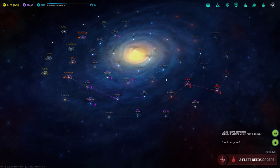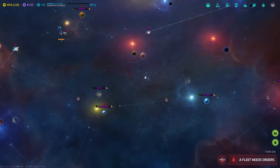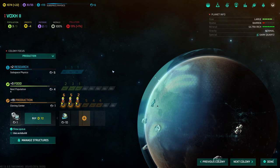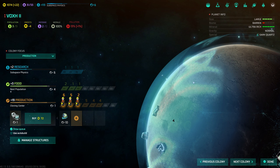Hi everyone and welcome back to Let's Play Master of Orion. Let's continue where we left off. We can actually raise our command point limit much faster by building star bases. I just checked a planet that already had a star base, but we can build a star base on our ultra-rich planet, for example.